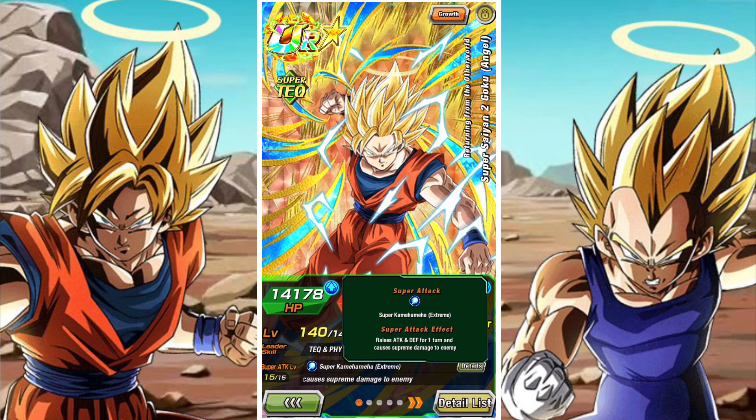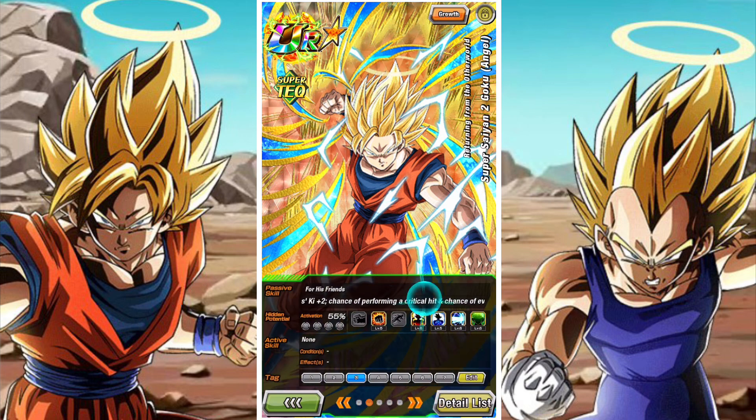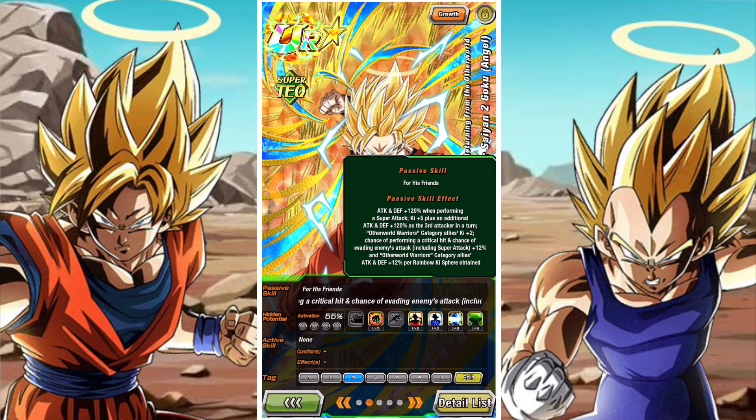Super Saiyan 3 Goku Angel obviously got an EZA a while back, but this guy's got a decent EZA. He raises Attack and Defense on his Super, but he's very much a support-based character. He has Attack and Defense of 120% when performing a Super Attack, Ki plus 5 and an additional Attack and Defense of 20% as the third attacker in the turn. He gives Otherworld Warrior category allies 2 Ki, and he has the chance of performing a crit and a whole bunch of other benefits, including buffing his allies per Rainbow Orb.